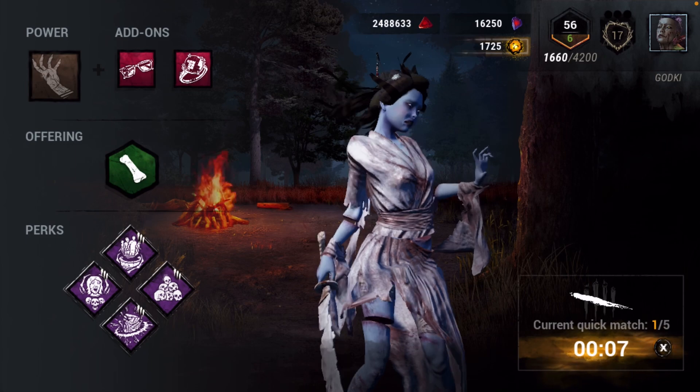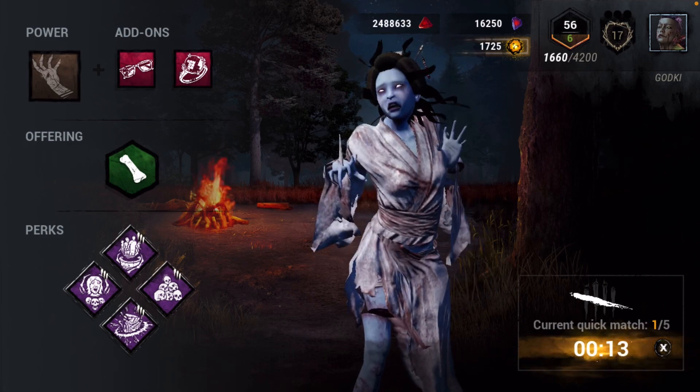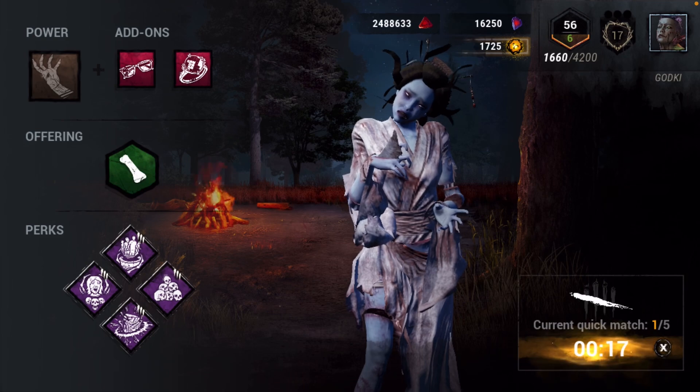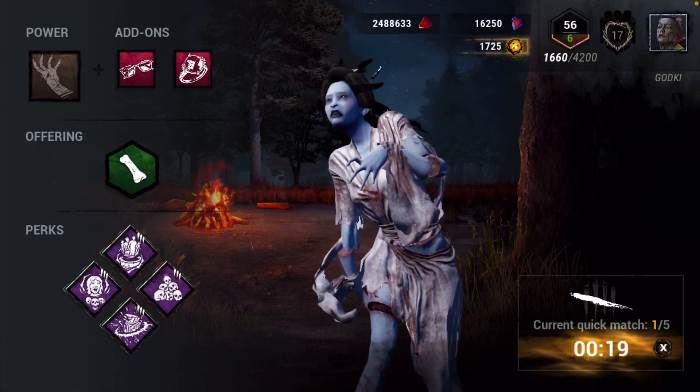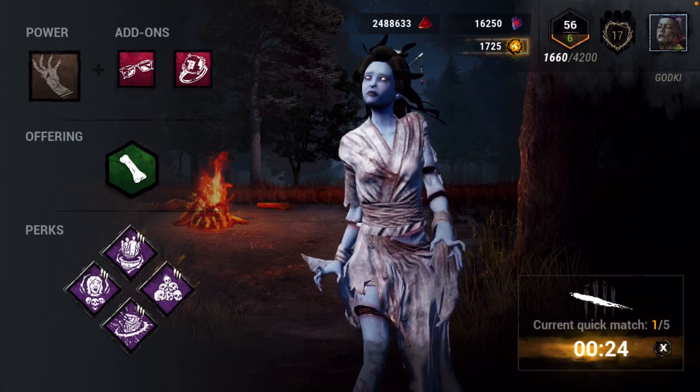I finally got the skin I wanted for Spirit, instead of the other one. I always wanted this one when it came out like 5 months ago - the skin, I never really had the time to get it. I either spent it on a character that was pointless, or a killer.